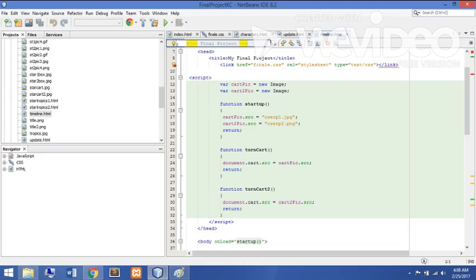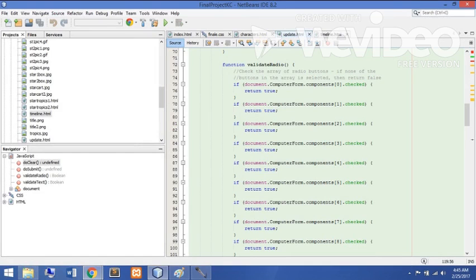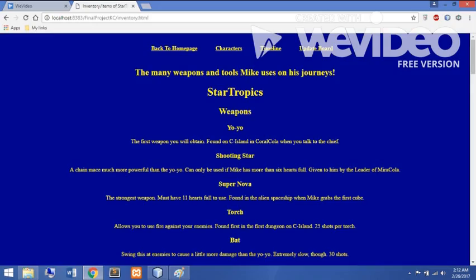How well did the code meet the original requirements? The coding for the website met what I believed to be most of the requirements, as it gives pretty much everything that was needed. If anything, the only major change that needed to be done was, sadly, remove the image background I had, as I could not get a font color to go well with the image, so it was changed to a single color background.